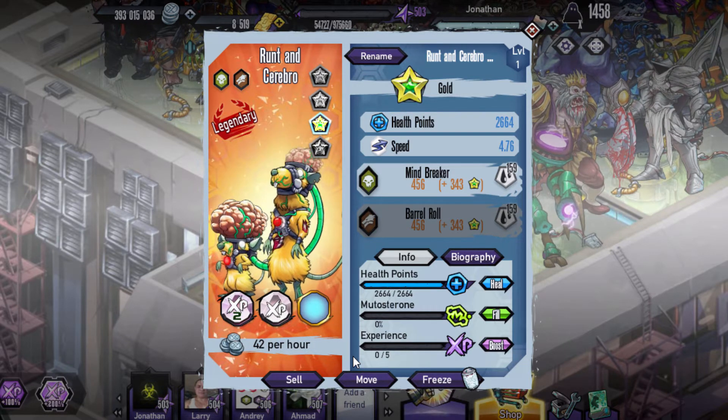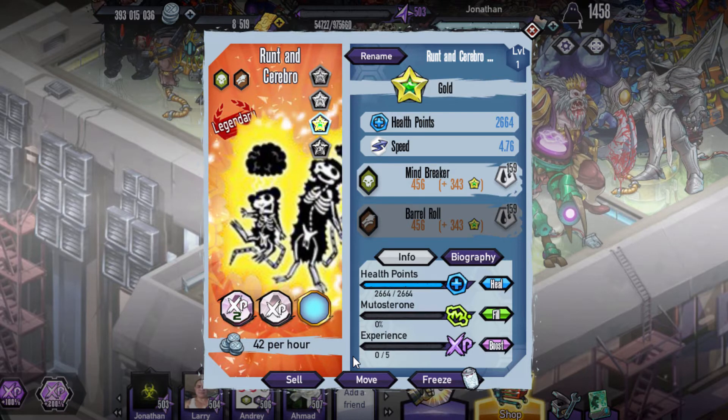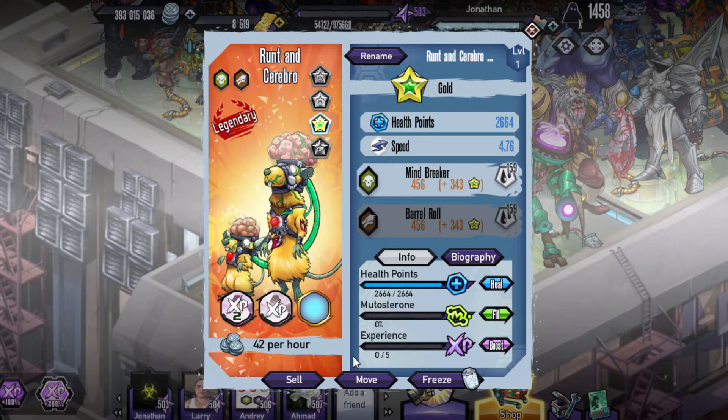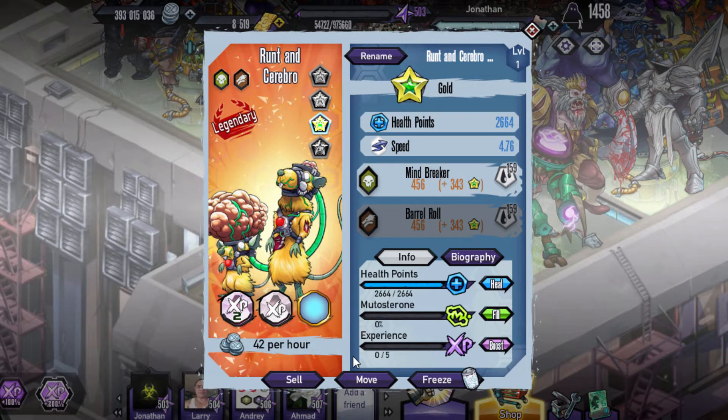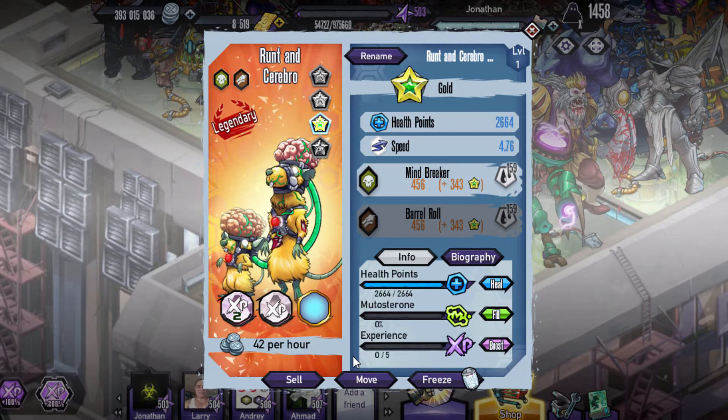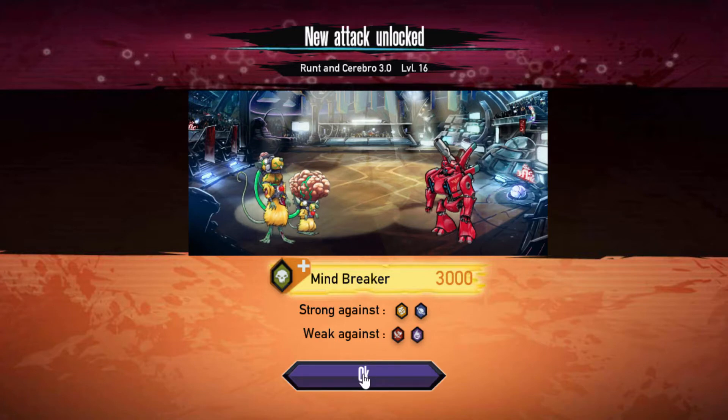Speed 4.7 as 6, so closer to the tankier side. Mindbreaker and then Barrel as the two skills, Wind Damage as the ability as a Necro Zoom Morph. I don't know if I want to go for the Platinum version, but there is one.